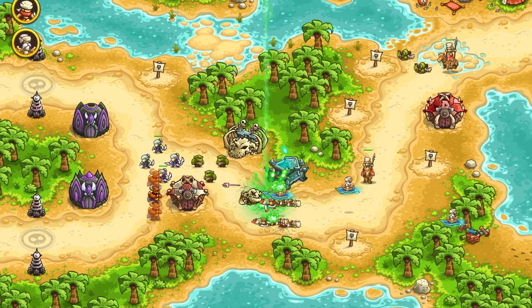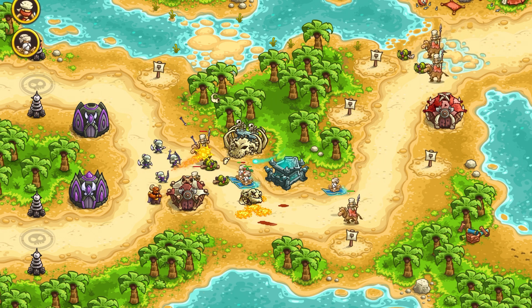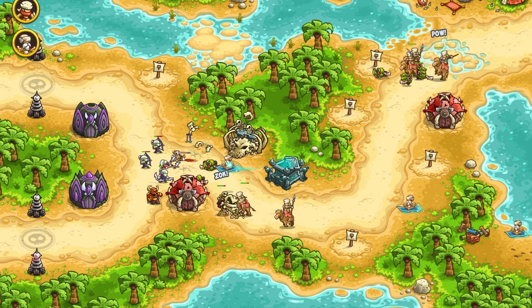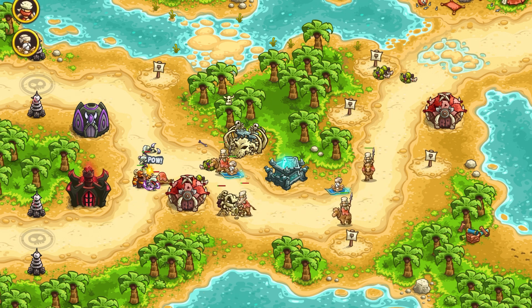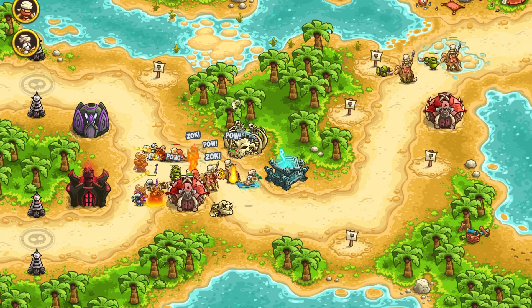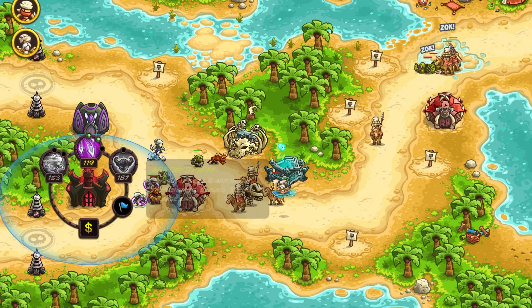Oh Luck is one of the best hero options for this level. We can use his Seal of Isolation ability to group the weaker enemies together, and then use Soul Impact when we attack a big group — there is a good chance that Soul Impact will reload immediately. I don't really know what I would do without Seal of Isolation and Soul Impact in this level with the big group of small enemies.